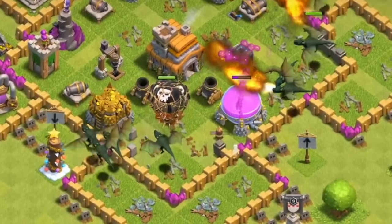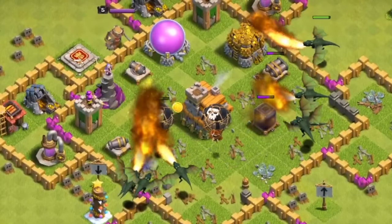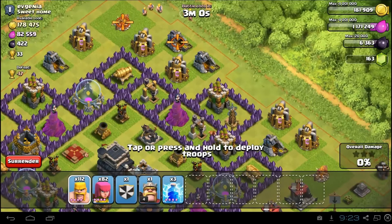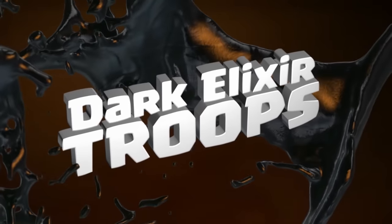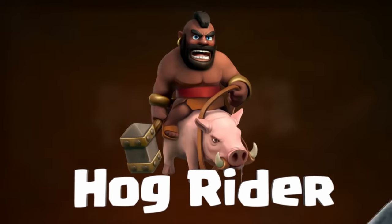This was really what made the walls start being problematic, because on one hand they were just completely useless against air attacks, and on the other hand they were extremely useful against ground attacks. When the dark elixir troops came out, the hog riders were also introduced and they were the first of multiple ground troops that could avoid walls entirely.